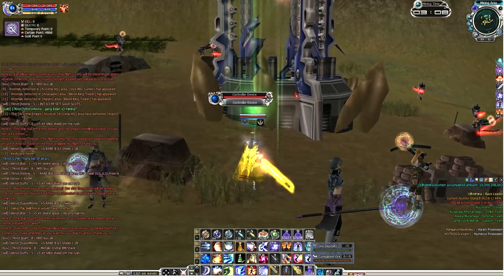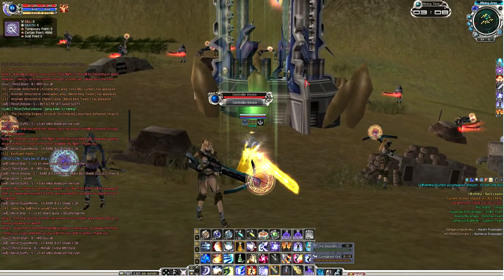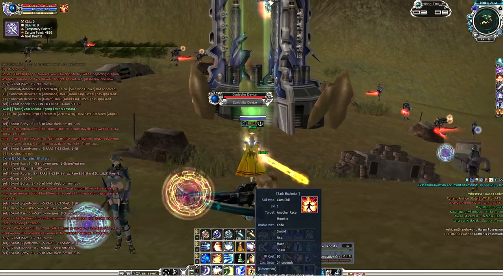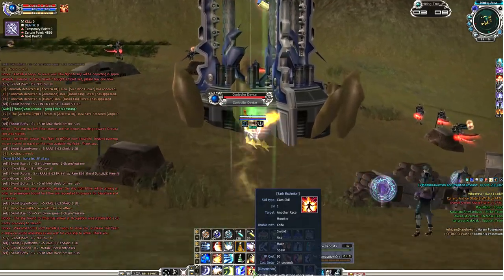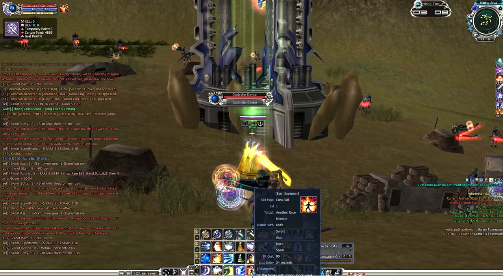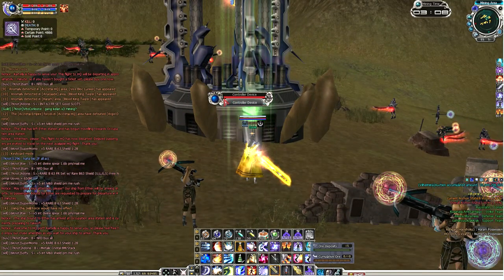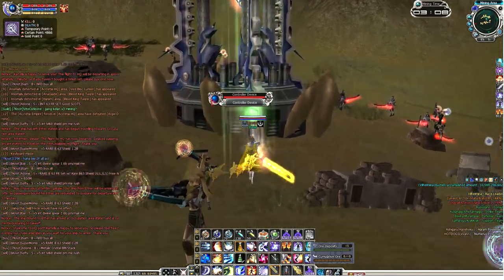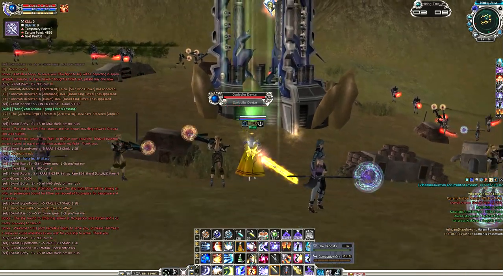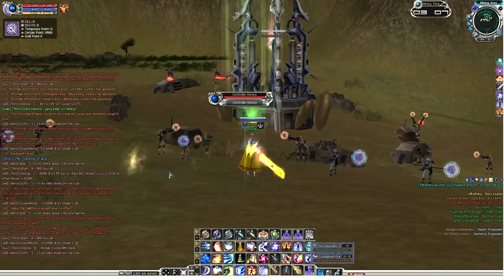The next step on how to last hit the chip is mostly about luck and timing. Make sure you use your most powerful skill. In my case, as a Warrior Zealot, my most powerful skill is Bash Explosion. Most of the time you only have one shot — after your one skill you won't have time to land a second or third. Once the life bar is nearly gone and you see race chat saying one or zero, time it yourself — a few seconds — and then spam your skills, and hopefully you'll be able to last hit.